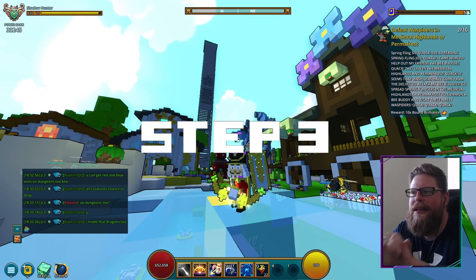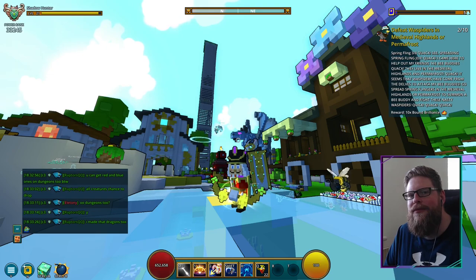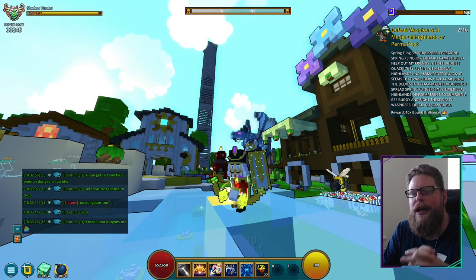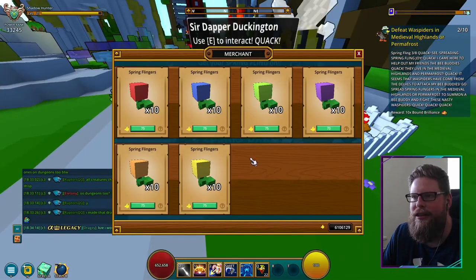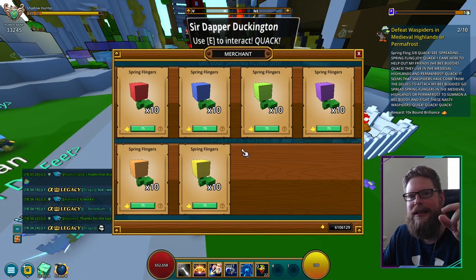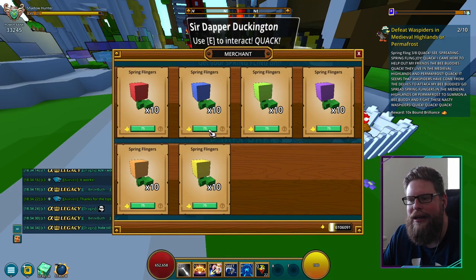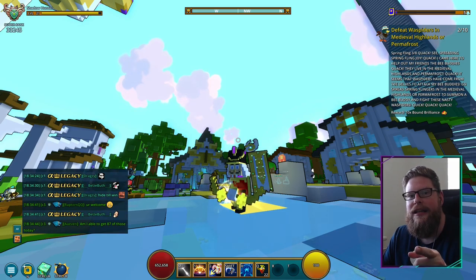For step number three, we start in the hub because we have to defeat the wasp spiders — you've got to defeat 10 of them. We do have to pick up something in the hub over at Duckington: more of the flingers, because you're going to throw them at the enemies. The enemies have a shield so they take no damage, but if you hit them with the flingers, a little bee will spawn, they'll lose their shield, and you can then damage them. So I'm going to go ahead and buy a few of these because they're not very expensive.